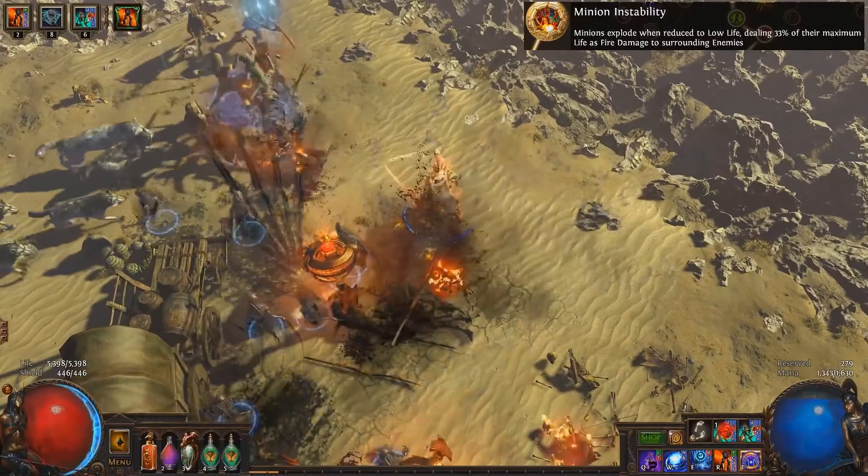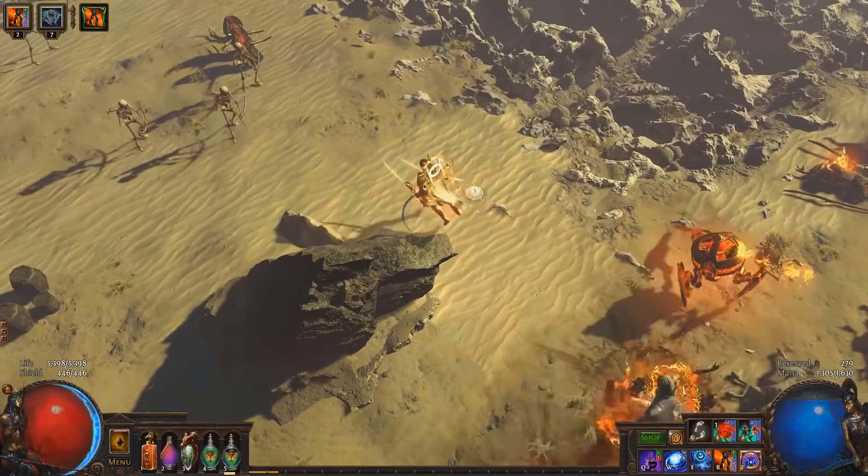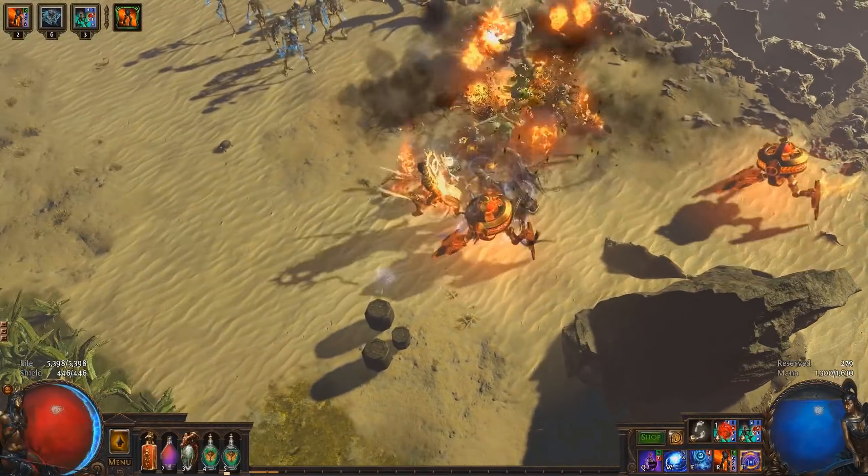With the Minion Instability Keystone, your minions explode when they reach 35% life, dealing damage based on their max life. So to scale damage, you want to gather minion life and minion damage.